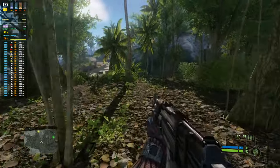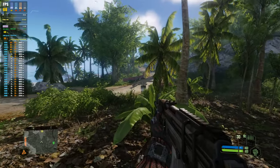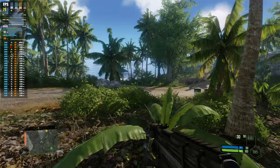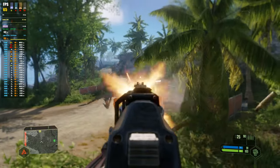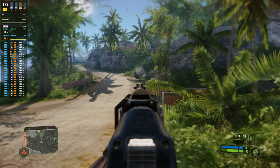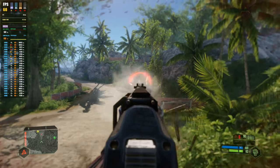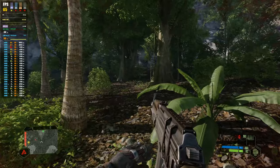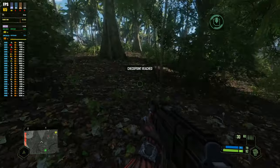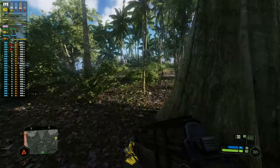That lighting though. Those shadows. Yeah, that's looking nice. We're still keeping that 60 plus at 1440p. And this does look good in these wooded areas — the foliage, the vegetation. This looks good. And this isn't on 'Can It Run Crysis' of course — we're mostly on medium, just a few things ticked up.